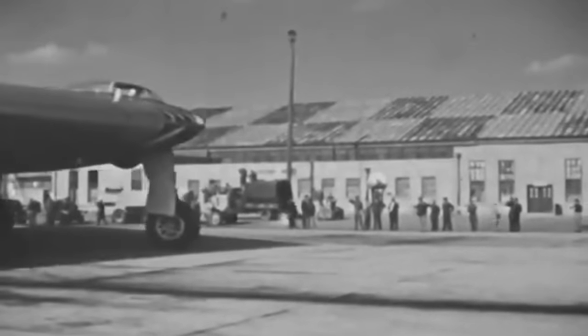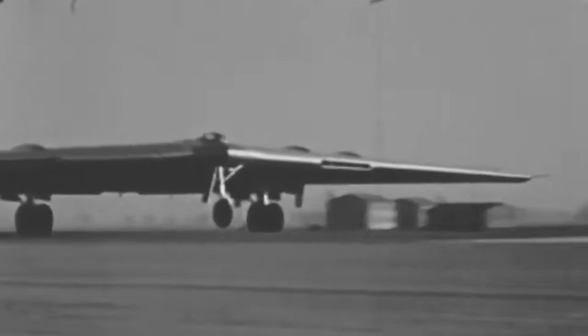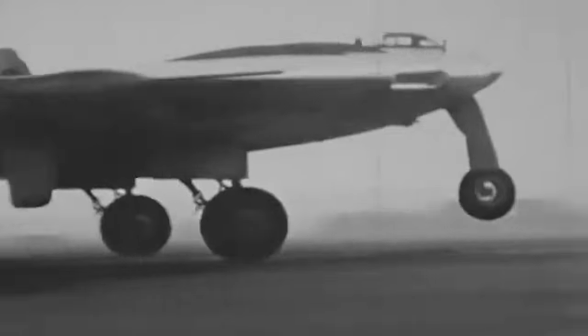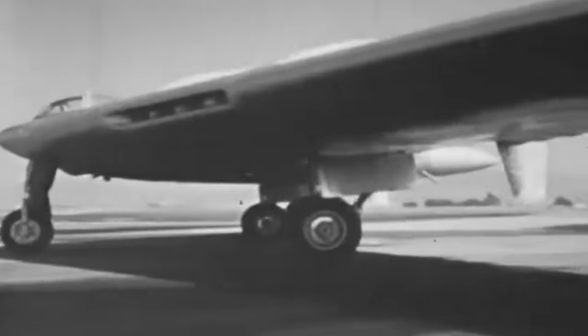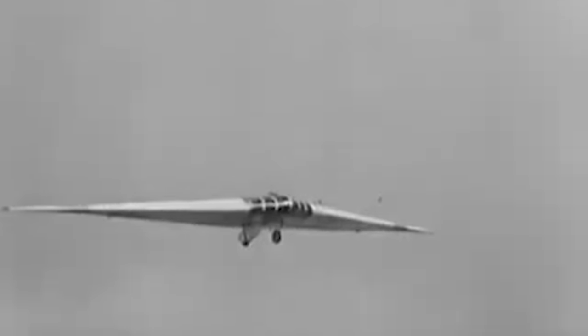Both the upper and lower surfaces of the wing stretched smoothly from the left to the right wingtip. The design seemed to come out of a science fiction story and was sleek, innovative, and unique. When no control surfaces were used, there was no protuberance on the perfectly symmetric flying wing design. The tricycle undercarriage was fully retractable and stored inwards under the wing roots.